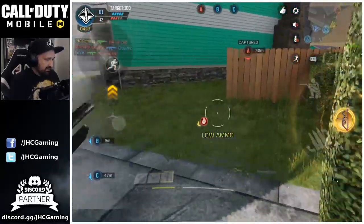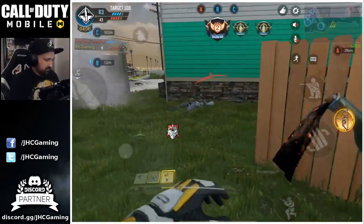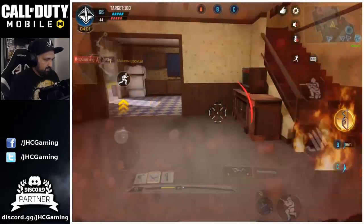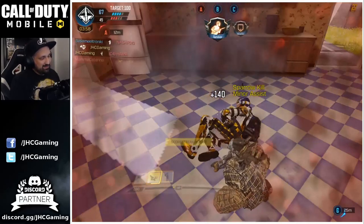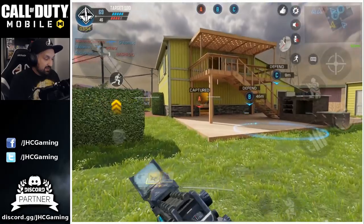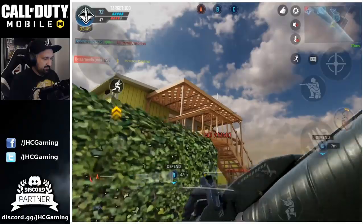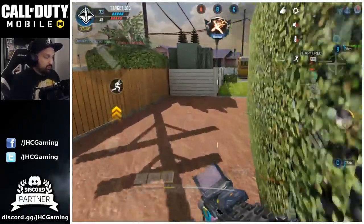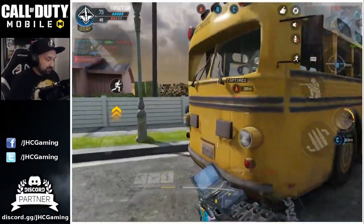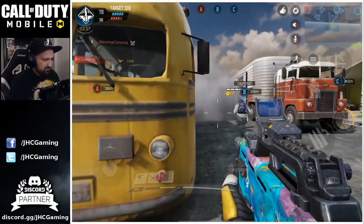Let's go, we got it! I actually suicided to get the kill — the fire was on the other side of the wall by the way. Pro tip: it's free points — anytime you can take out a UAV, just do it guys. It's 100 or 150 points, I don't remember exactly.